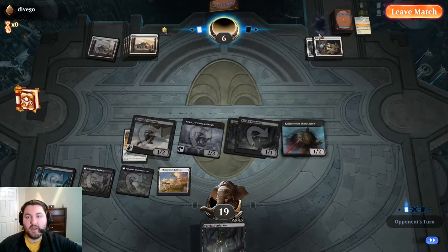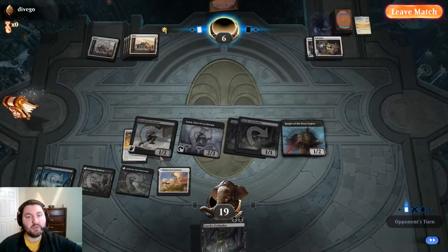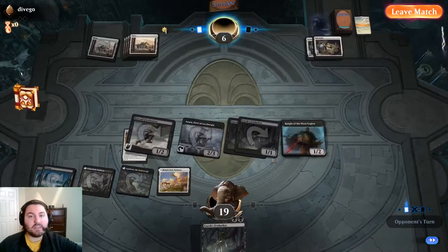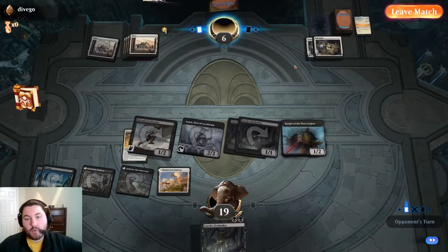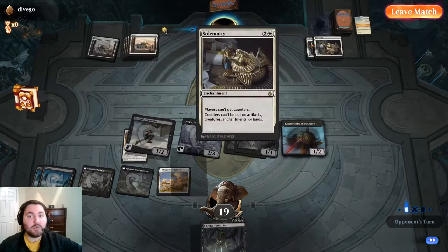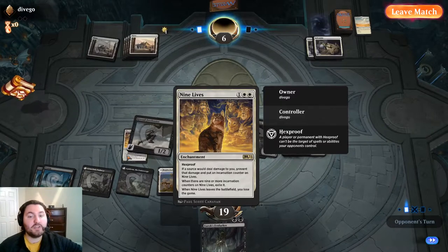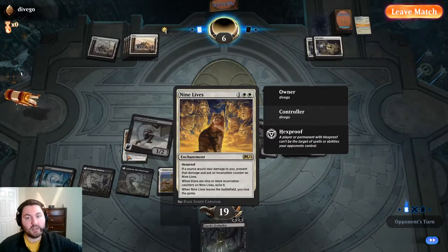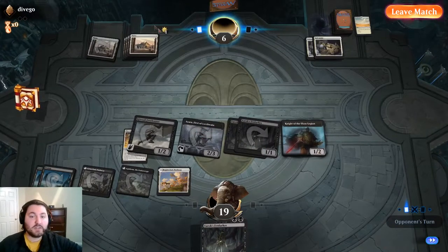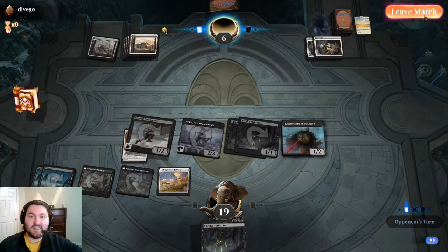We were able to beat the lock deck just through disruption - Thoughtseizing and sniping cards with Fenlurkers and Kite Sail Freebooters. I think our opponent should have just foretold the Doomscar - knowing we're running Thoughtseizes and Freebooters, leaving it in hand was risky. That would have bought them more time. The key note on Nine Lives: it says 'if a source would deal damage to you, prevent that damage' - so it doesn't count life loss, which is what Grey Merchant does. We could drain them out, but getting them to low life before the lock is established is key.